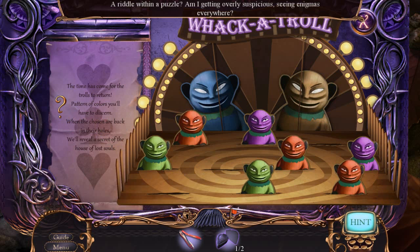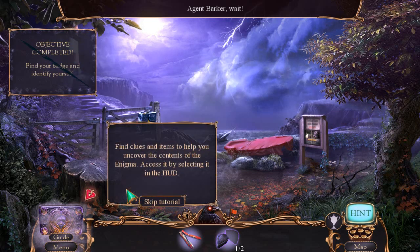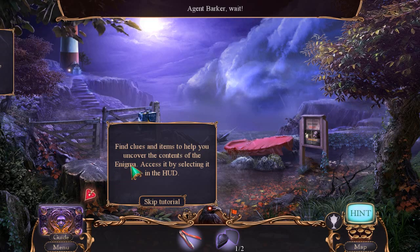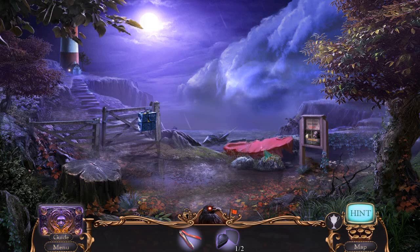A riddle within a puzzle. Am I getting overly suspicious, seeing enigmas everywhere? A whack of trolls have returned, but not all of them it seems. The time has come for the trolls to return — the pattern of colors you'll have to discern. When the Chosen are back in their holes, we'll reveal a secret of the House of Lost Souls. Excellent. Agent Barker, where are you going? Come back! We need to follow the agent to the cottage. Find clues and items to help you uncover the contents of the enigma. Whack-a-troll — we'll get into that soon enough.